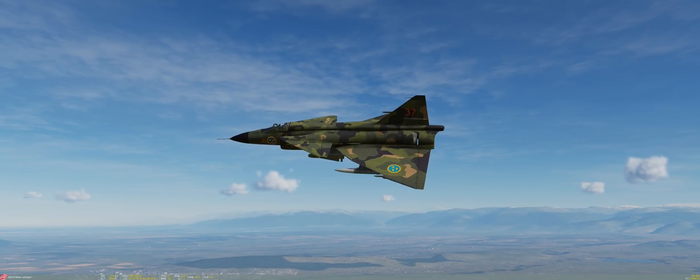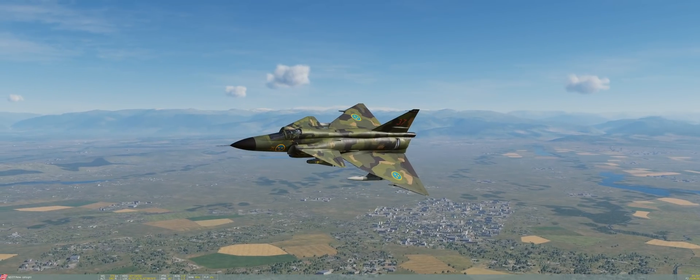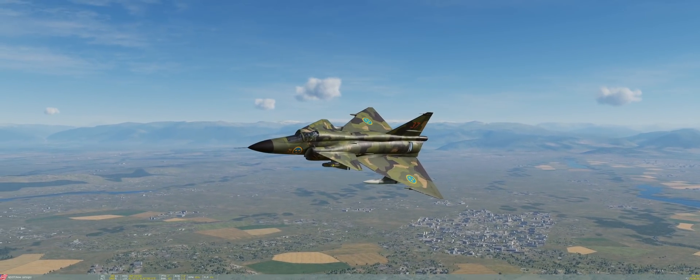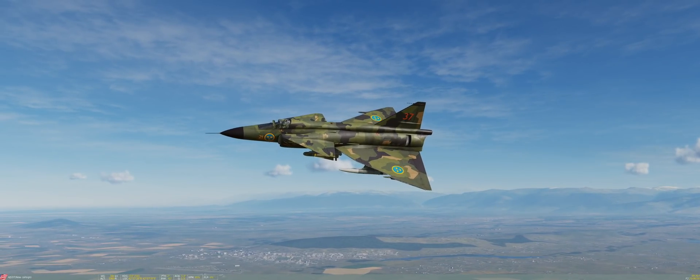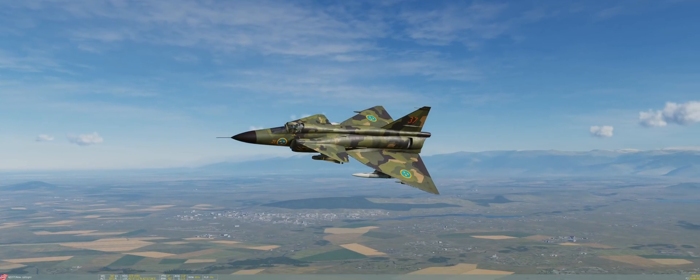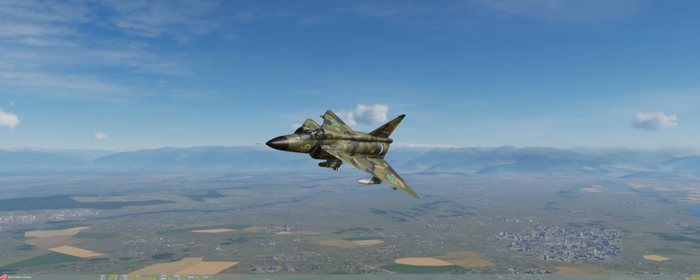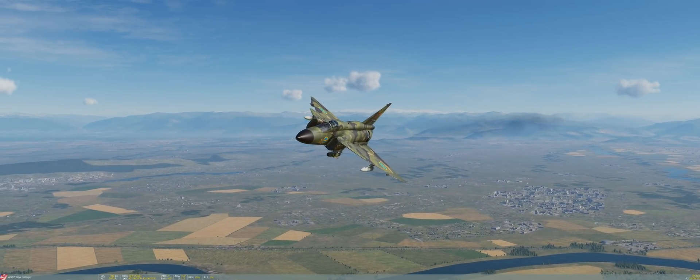Overall, the best strategy to defeating a SAM missile is ducking behind hills and mountains — basically avoiding the missile's line of sight. Usually that is enough for a missile to lose track, whether it's an IR or radar missile. So if you have hills or mountainous terrain where you can duck behind when a missile is being launched on you, do that.